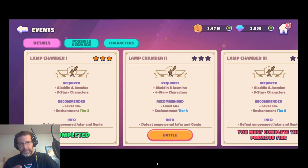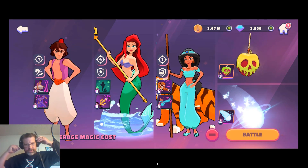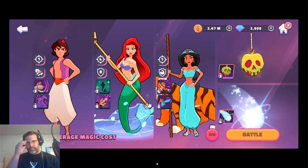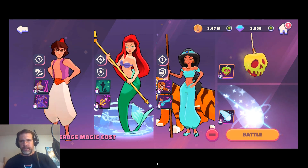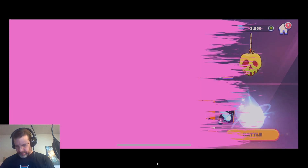It says defeat empowered Jafar and Genie. So we're going to go in there and see if we can take him out — I haven't done this one yet. With this team I swapped out Gaston, put Ariel in, and took Iago out to get some more damage in there, because it's going to be quite a bit tougher.